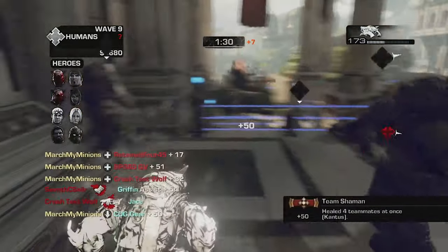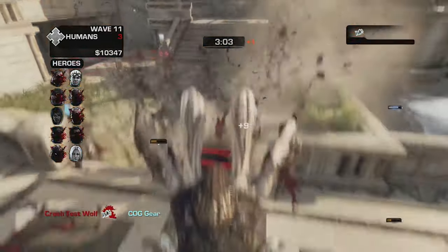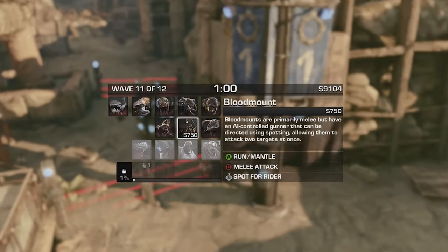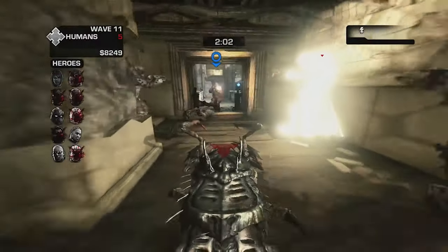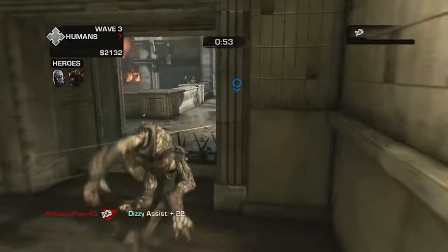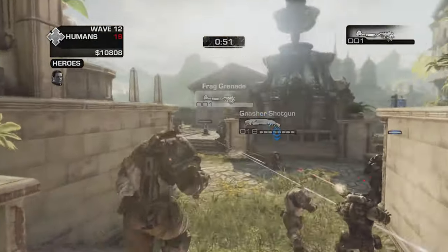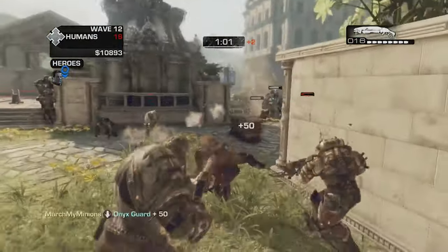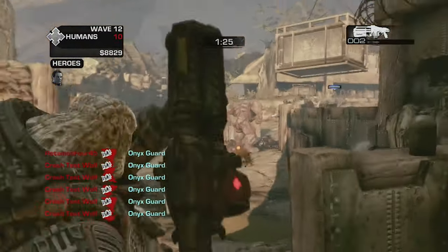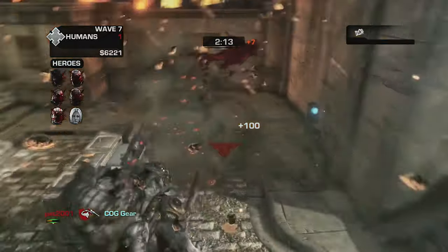Some of my favorites have to be the Kantus, who can heal allies and toss ink grenades to flush enemies out of cover, or the Corpser, who can slash at Gears with their massive appendages and burrow underground for a surprise attack. There are four tiers of Locusts to work with. Contributing enough during a round will net you points towards the next tier. While teamwork isn't as important in Beast as it is in Horde, there are advantages in using one Locust over another. For example, Wretches can hop over cover and spikes, reaching enemies quicker. Grenadiers wield shotguns and are equipped with frag grenades that can make quick work of fortifications.